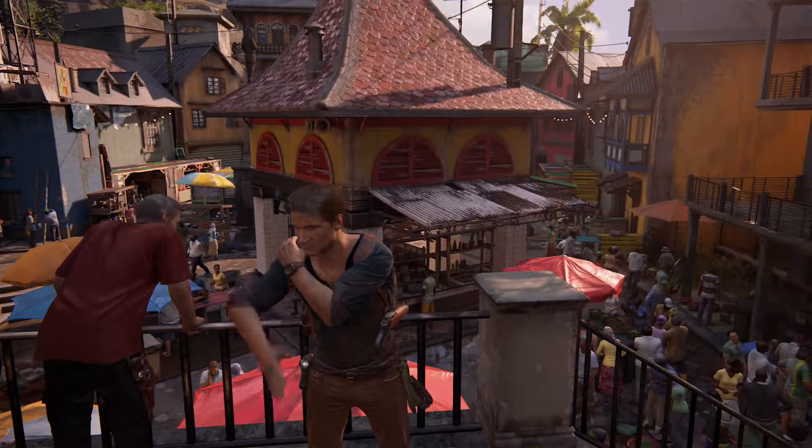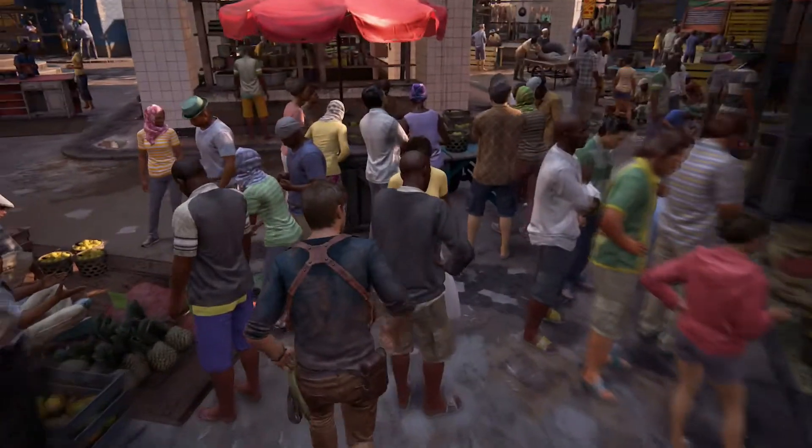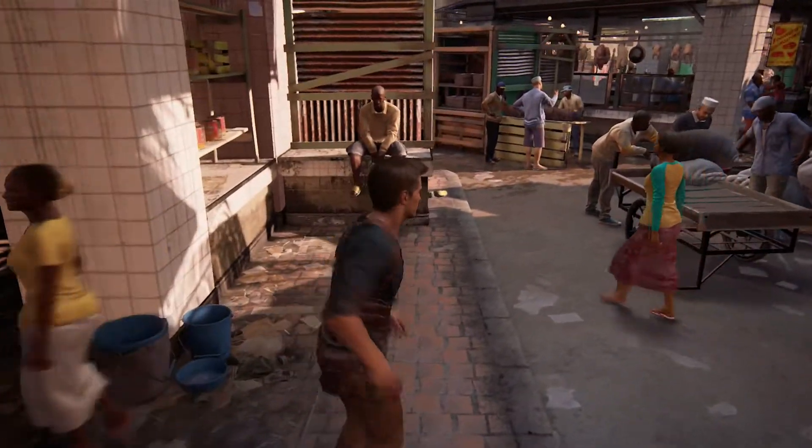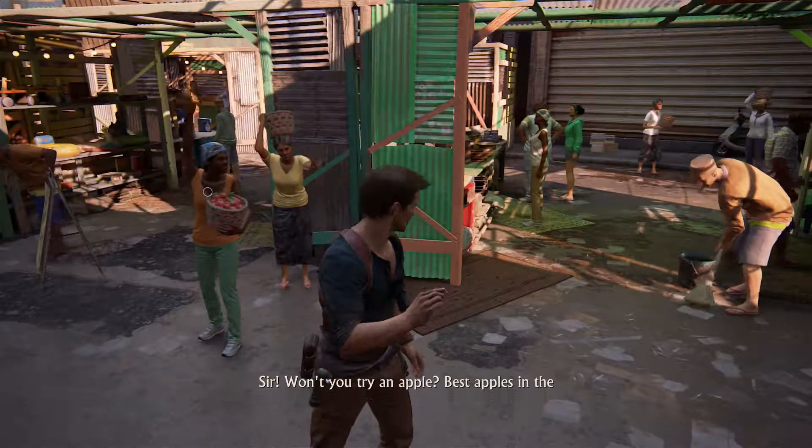Hello and welcome back to Uncharted 4. Where we last left off, we determined that we were fairly certain that tower is where the treasure is, and if not, it's probably the one Sam's at. So let's go see if we can get that treasure and not die.